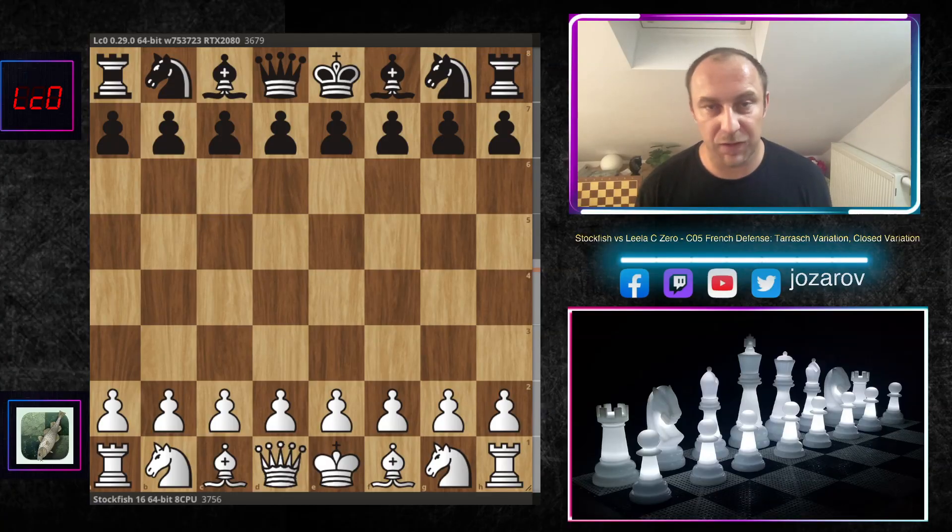Hello chess friends and welcome to your side of chess channel. Welcome to a spectacular game played by the latest version of Stockfish - the powerful Stockfish 16. Today we see the fish battling it out against its archenemy Leela C0 in a brutal, spectacular tactical game in the French Defense. I think this game could be very instructive for you as a cornerstone in your preparation against the French Defense.